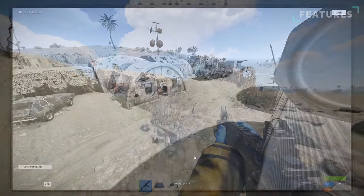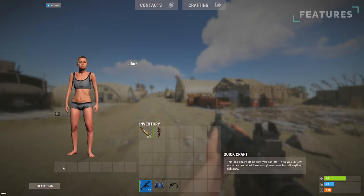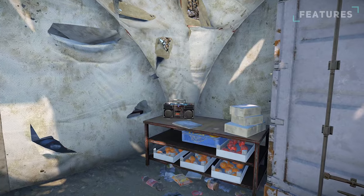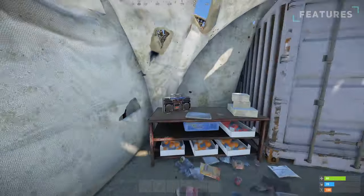The base also doesn't feature any radiation, meaning nakeds or geared players can be roaming this monument or hiding around corners, so be careful. Finally and most importantly, you can find a module that spawns a boombox for you to gather around with your friends and jam out.